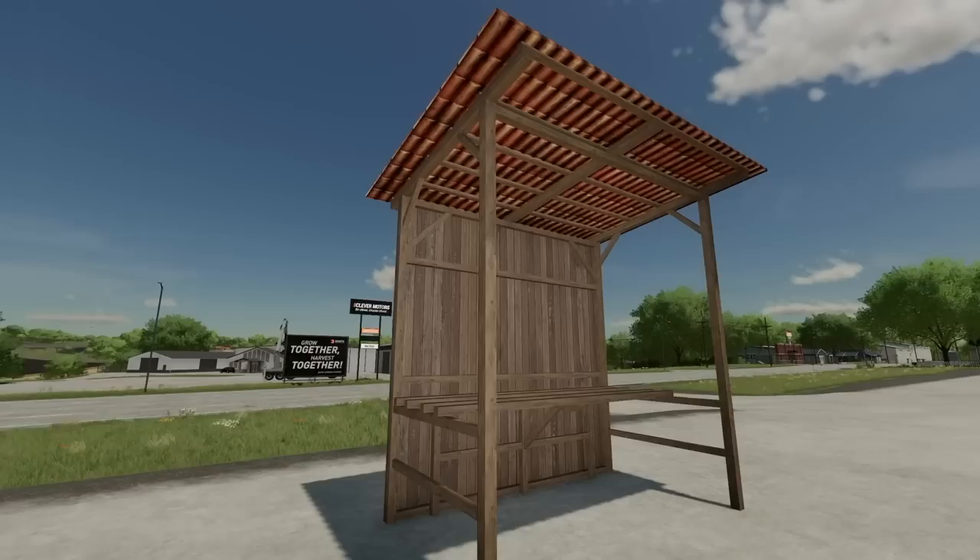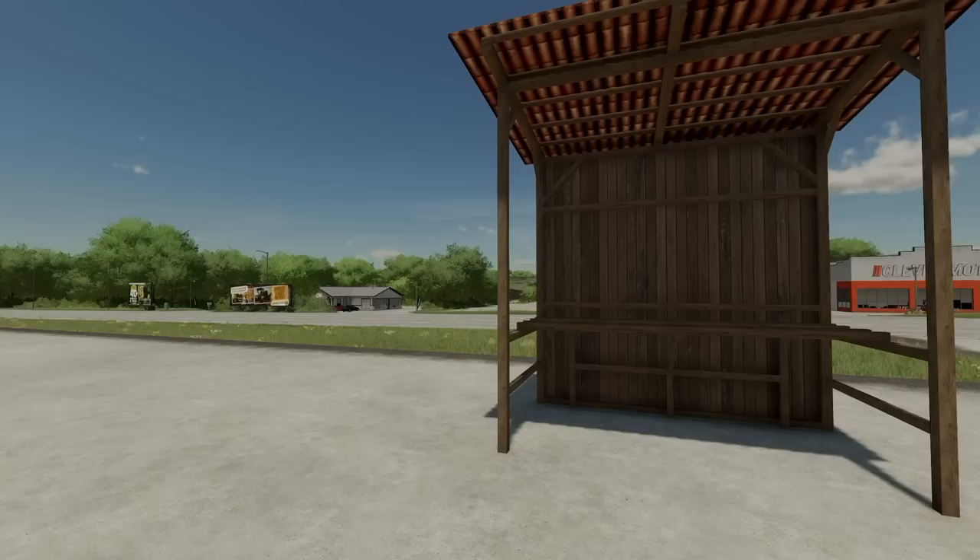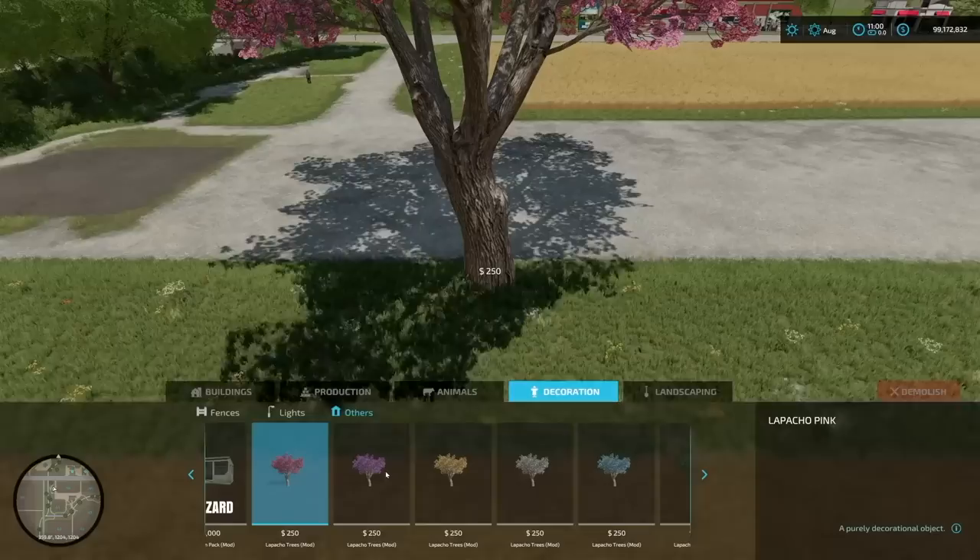Your second-to-last new mod for all platforms is the Big Bag Holder. It's essentially a shelf that holds big bags, making it easier to pick them up rather than straight off the ground. You can probably fit three or four bags on it.